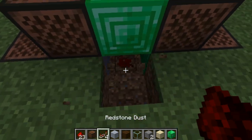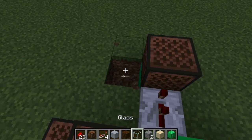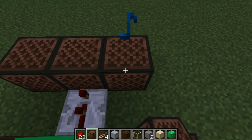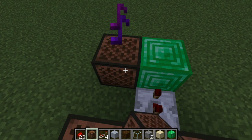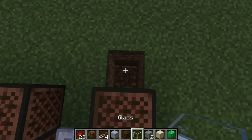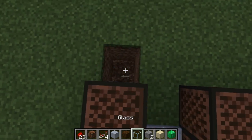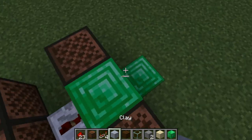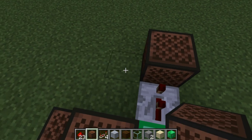Place redstone dust under your normal middle block. Two ticks: emerald 15, clay 10, and glass 19. Come all the way to the side and go two blocks down and do glass 19. Come to the other side and go two blocks down and do stone 22. Place redstone dust under your normal middle block. Two ticks: emerald 15 and glass 19.